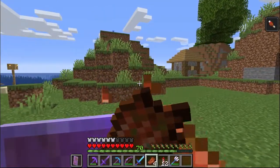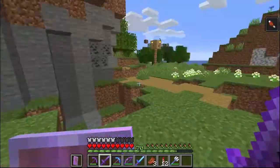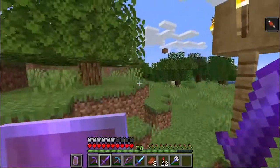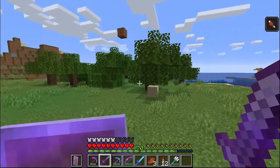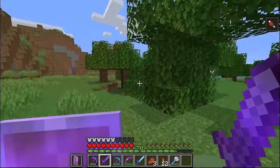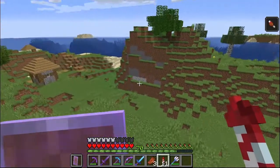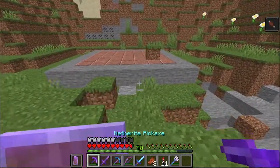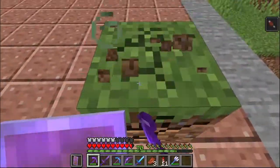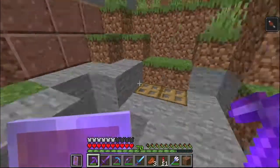Rotten flesh - food. And this is caves. There are trees - everything is here. This is an enderman - you can block. This is my favorite world.